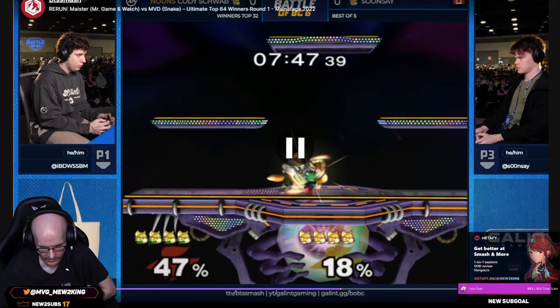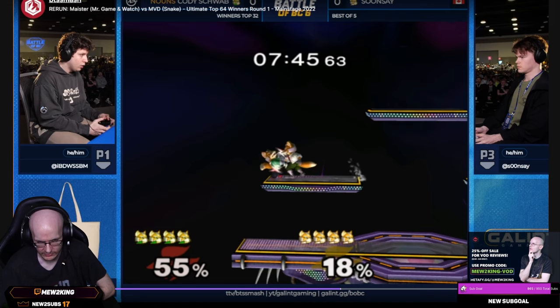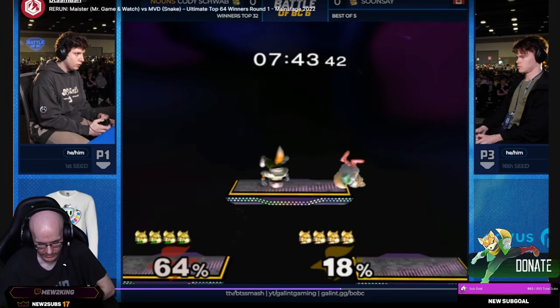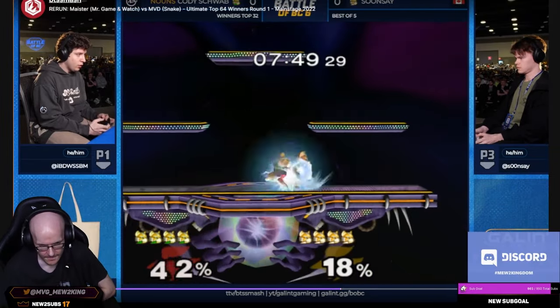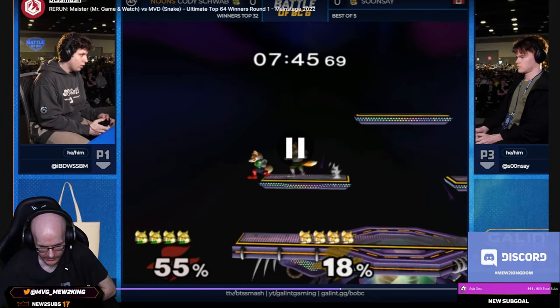Anyway, goes in, gets a chain grab, probably tries to cover everything but roll away. Still has frame advantage if they roll away — not guaranteed usually, but frame advantage can be very good. He's also doing it to cover attack in place again, and gets another grab. The CD sequences again — you generally cover attack in place then go for a dash grab. You saw Cody was in shield and then tried to act. If Cody had buffered spot dodge or even full hopped, he probably would have gone over.